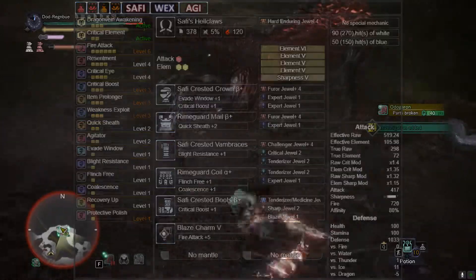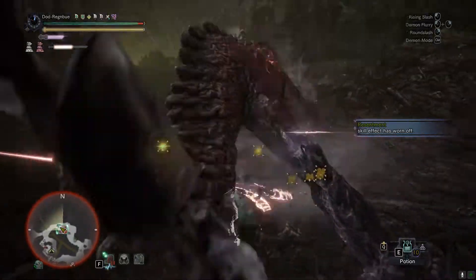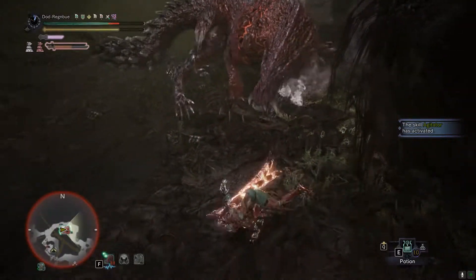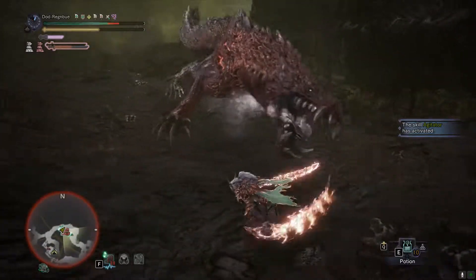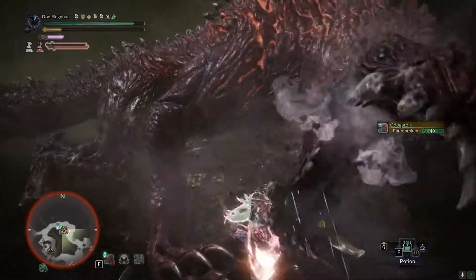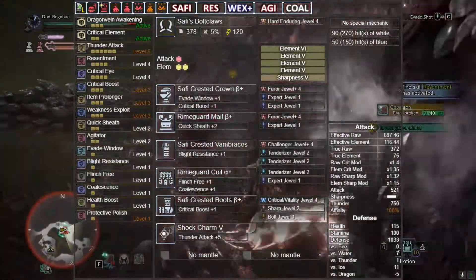This gives us 519.24 effective raw and 105 effective element. You might notice I didn't have Resentment up or Coalescence active, so we're now going to look at what that looks like when you're near enough just smacking a monster in the head repeatedly with an element on you. These will be different builds — well, same build, different weapons — so just keep an eye on the last decoration and the charm as well as the weapon; other than that all stats are the same.